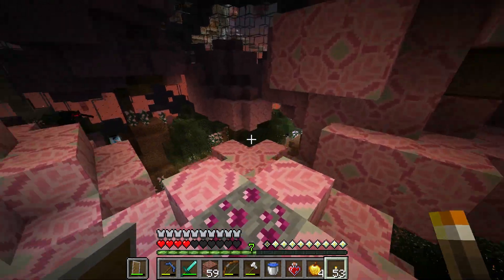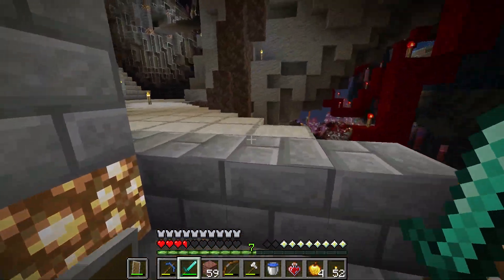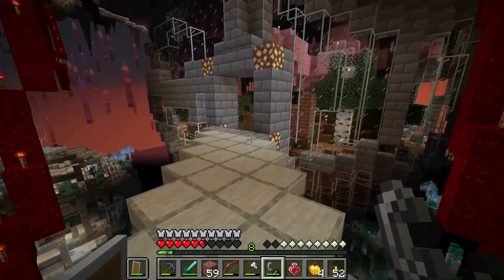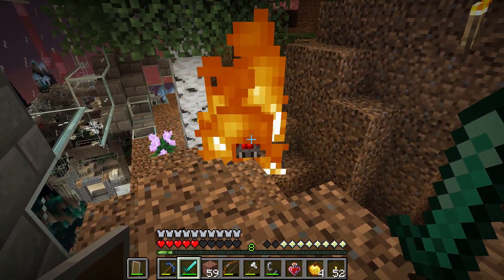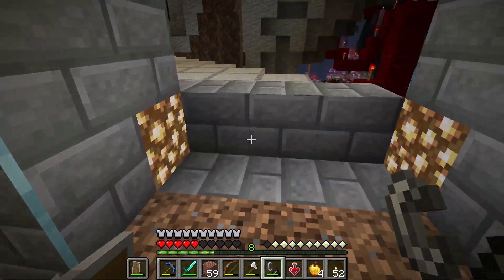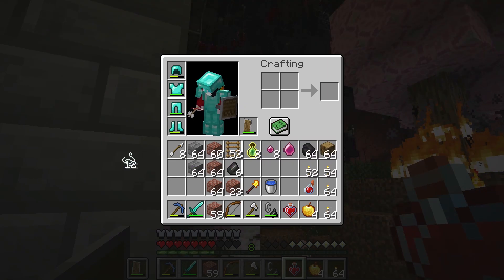Might be the case of lighting everything on fire and hoping for the best. The amount of wood and leaves could make that a plausibility. Light this stuff on fire — boom, boom, boom. Is that going to work? Terracotta won't burn but everything else will hopefully burn. I think we've taken care of two of the spawners so I can't imagine there's too many more in this area.